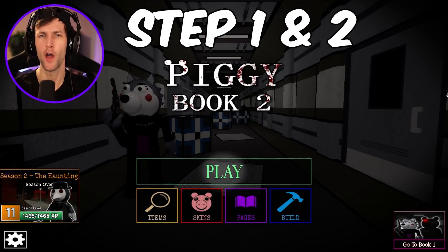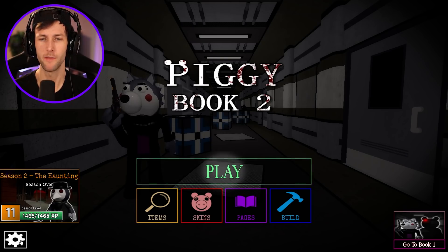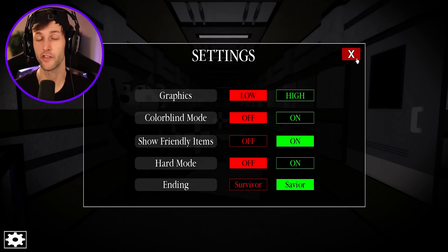All right, guys, step one and two are going to be pretty simple. For step one, all you're going to want to do is make sure that you're in Piggy Book 2, and click your settings. We have the toggle ending down below — survivor ending and savior ending, depending on which one you want. If you want to do this correctly, you're going to want to have it on savior ending. Make sure it is toggled in green to savior.